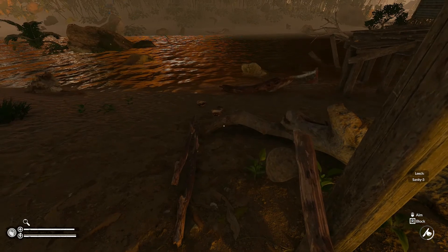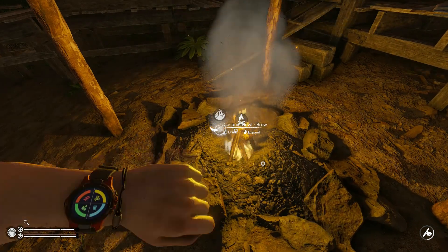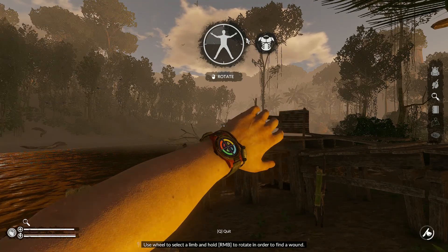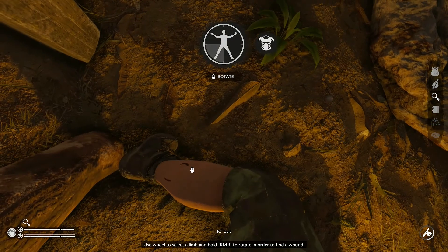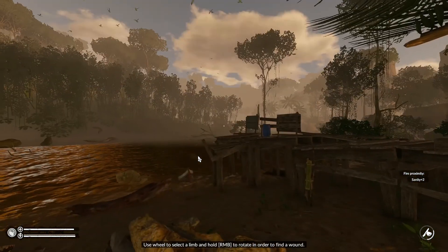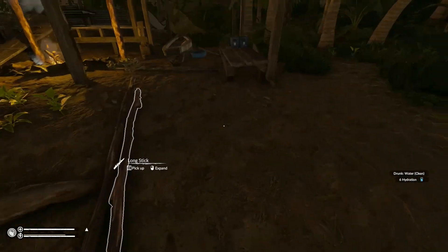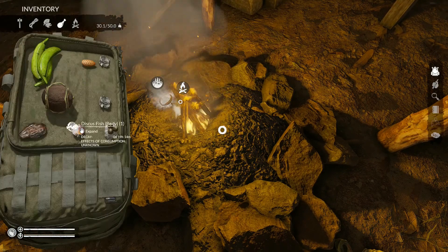Welcome back guys — it is the next morning, we have gotten up and gotten ourselves going, had our food, and we are looking pretty good. However we do have a leech, so let's see where that is and get rid of it. Checking our legs — we actually had two or three leeches. They will drain your sanity and that is definitely not a good thing. Let's drink a little bit of water and make sure we didn't leave anything cooking again.